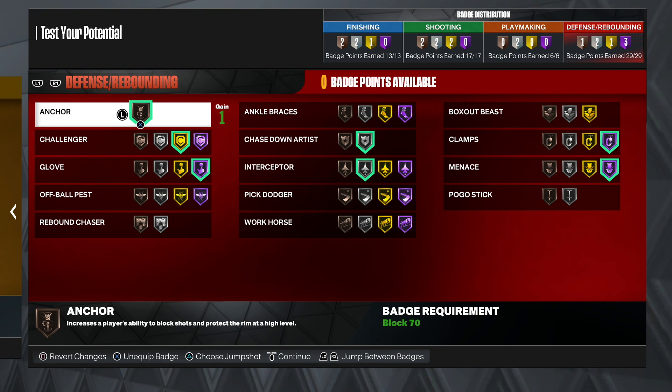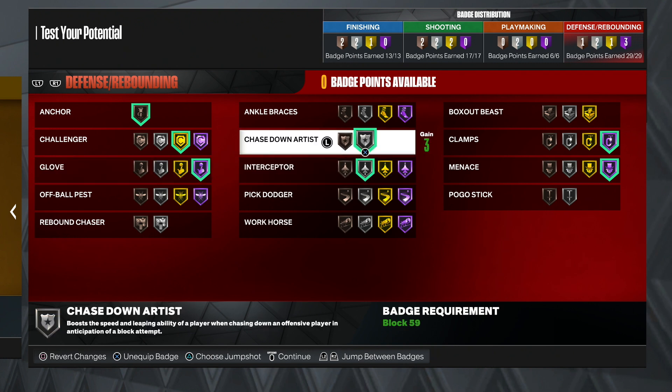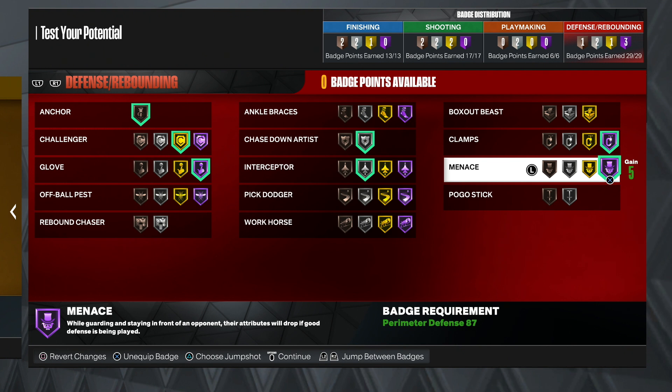For defense: Bronze Anchor — please put Bronze Anchor on your builds, you won't regret it. Challenger on gold, Glove on Hall of Fame — Glove Hall of Fame is OP, definitely want that. Chasedown Artist on silver. Interceptor silver — with a 99 steal and silver Interceptor you should still get all the lanes, but you can upgrade it to Hall of Fame if you add extra badge points. Clamps on Hall of Fame so we can get bumps and not slide. And Menace on Hall of Fame — it's a very OP badge, gets you more bumps and drains the energy of the guy you bump.